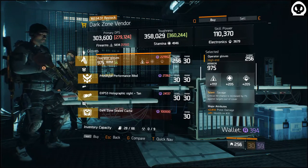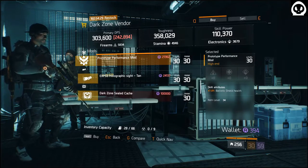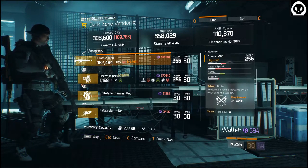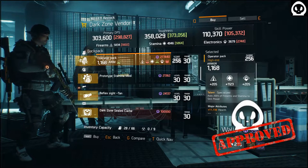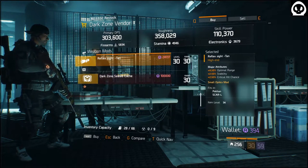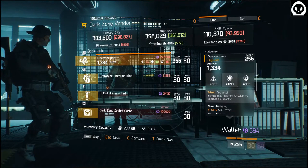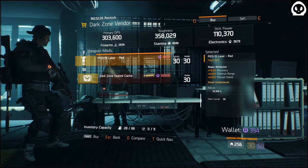Operator's Glove with Savage — pistol damage, health on kill, crit chance — I won't get that. Performance Mod: Elastic Shield, Health. Hollow Sight: Up Range, Stable, Crit Chance — skip. M60: Brutal, Ferocious, Accurate — I will roll off Accurate. Operator's Pack: Health with Specialized — that's a nice roll. Operator's Pack: Health with Technical. Firearms Mod with Skill Haste. Laser with Accurate, Up Range, Reload Speed — no.